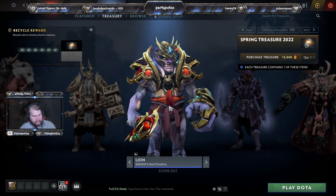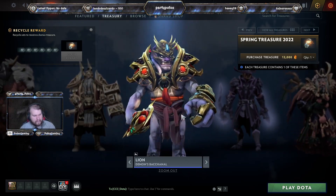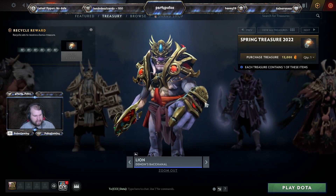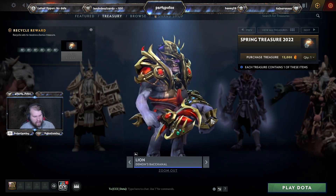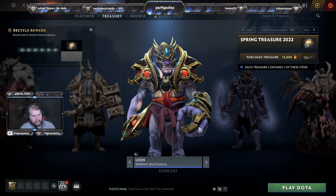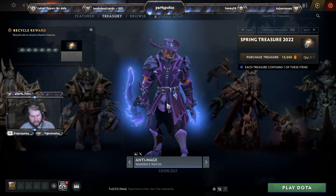The Demon's Bacchanal is another set that's probably not going to see the light of day — this time for Lion. This one actually increases the emphasized size of his hand, because this is the Godfinger, and it looks like that's the finger spell right there. Very good color scheme, I'd say. A lot of people are going out of their way to make good color scheme sets.